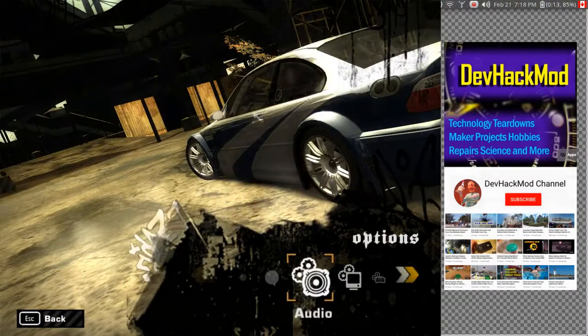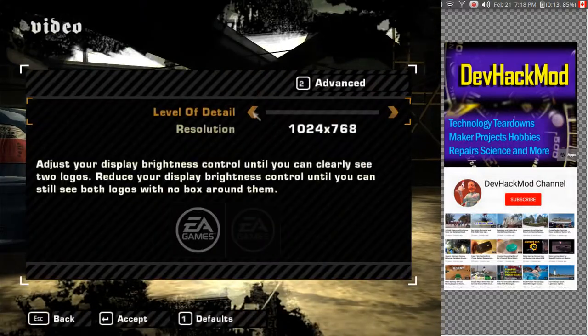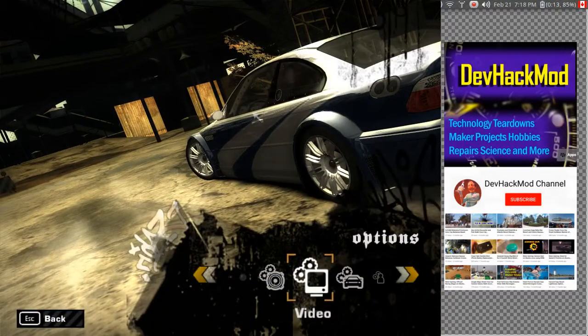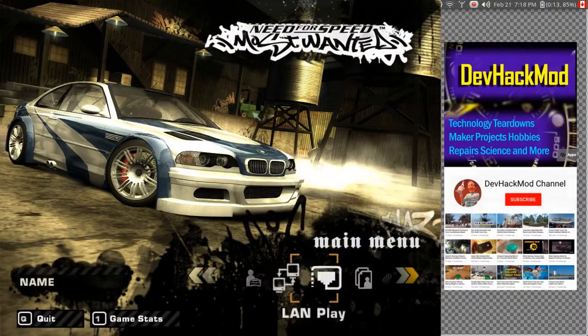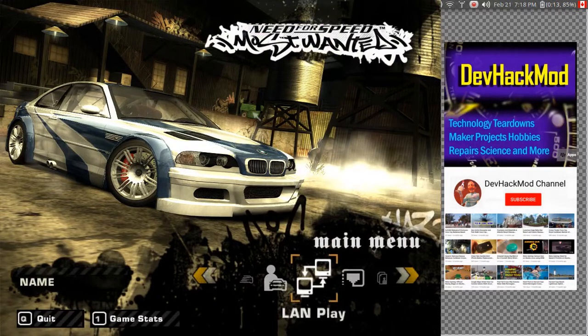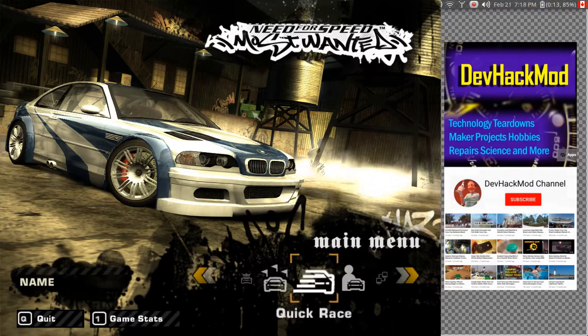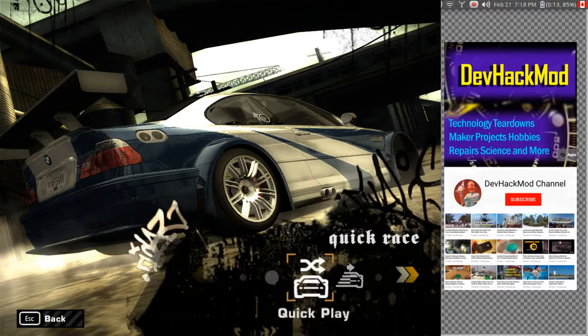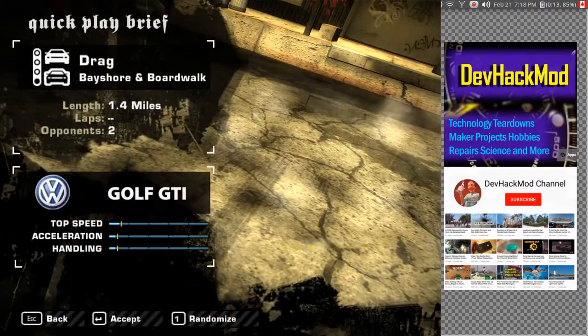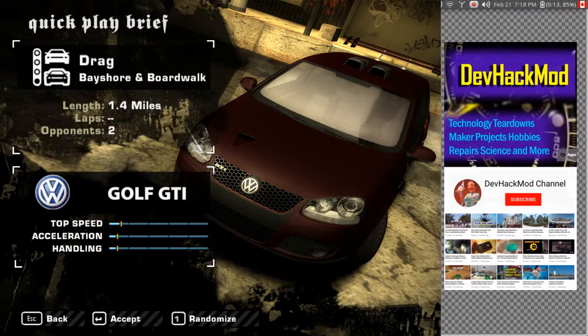Let's get back to the video. I'll just show you the options — I'm running at a pretty high level of detail. Let's try to do a quick game. I believe you can play on the LAN, which is also awesome, because you can have several people install it and all race each other. So let's do a quick race — custom race. We'll just do a quick play and see what comes up. There are different cars you can pick. I'll just race with that one for now.